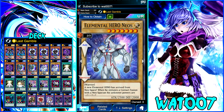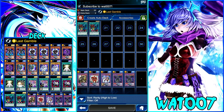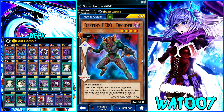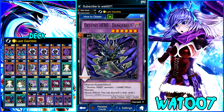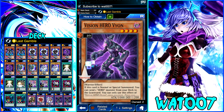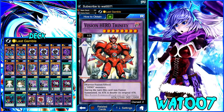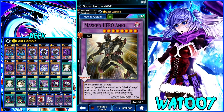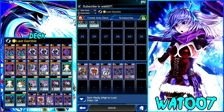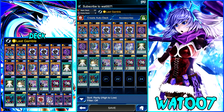We got the elemental heroes with Elemental Hero Neos combined with Miracle Contact to go into Elemental Hero Neos Knights. We have the destiny heroes like Decider, Celestial, Destiny Hero Dreamer and all those boys to go in for Destiny Hero Dangerous. We also have the Vision Heroes in here, mostly to search for Poly, but we also have Vision Hero Trinity. And last but not least, we have Mass Change to go into Masked Hero Anki. We got all four of the hero types into one deck.